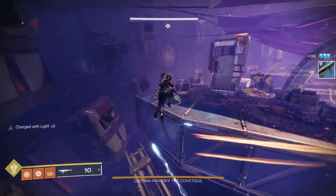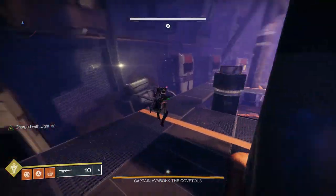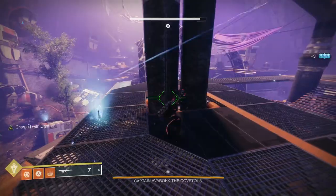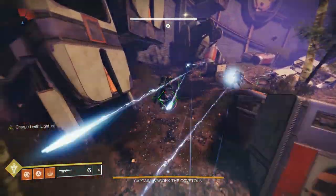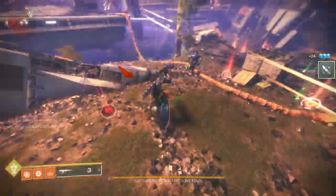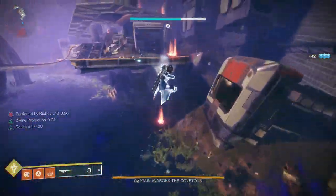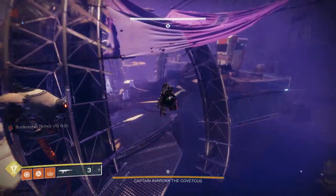This is a solo flawless guide but if you're here with a team, you could one-phase this boss if everybody's using Sleeper and you've got good DPS. If you've got three Warlocks, you can have somebody on each side pop their Well as soon as they go in, and the scorch cannon person can fire from one side and produce engrams. Then the scorch cannon person swaps to the other side, the person from that side goes down the other.